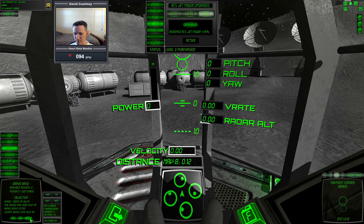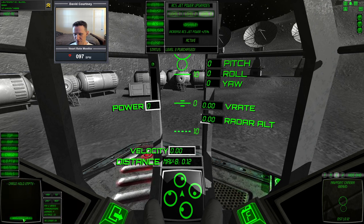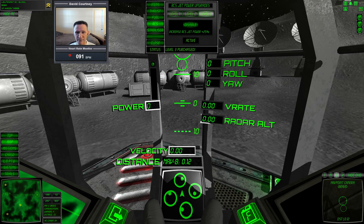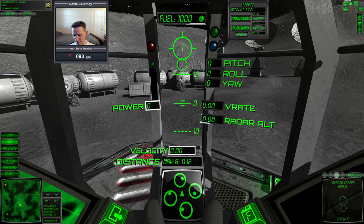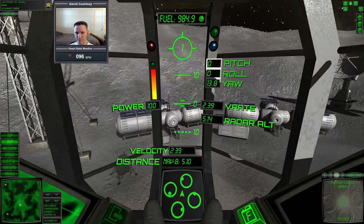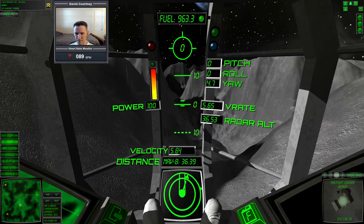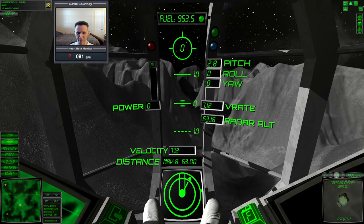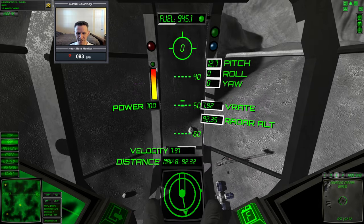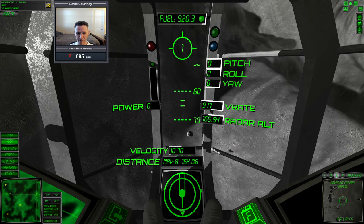We're going to accept this lost cargo mission — it's going to be north of Delta. So we have to fly to the other side of the map and it's going to be somewhere in that area. Let's go to cargo, make sure the transponder is turned on, go to the map, close out the shop, and hover up. It looks like we need to rotate counterclockwise — hover up and start rotating.